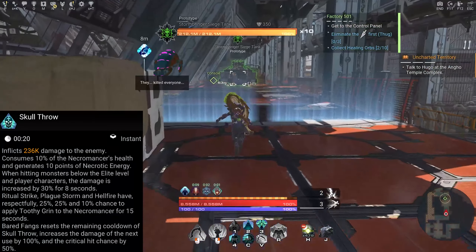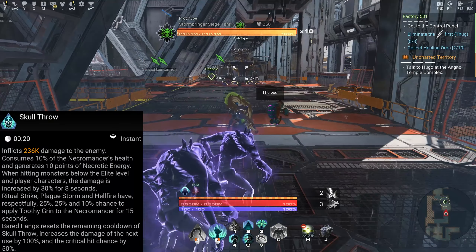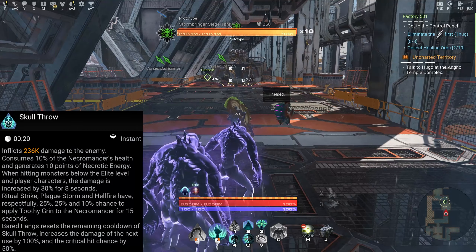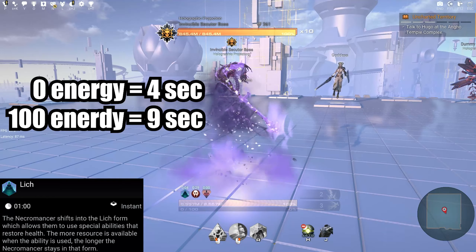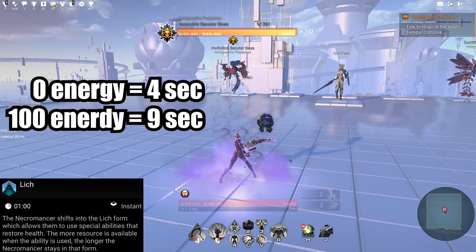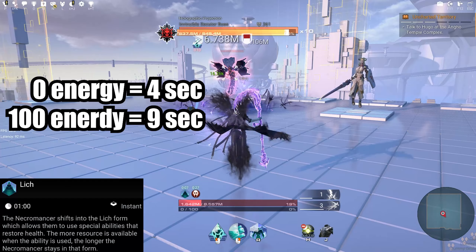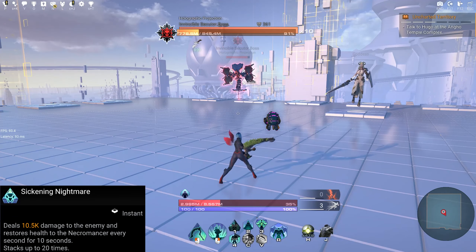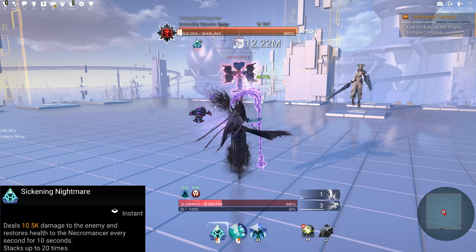Use Plague Storm again to drop the body — the damage is increased by 40 percent for every enemy killed with the ability, up to a 200 percent damage bonus. Next ability: Skull Throw — inflicts X amount of damage, consumes 10 percent of the necromancer's health, and generates 10 points of necrotic energy. When hitting monsters below elite level and player characters, damage is increased by 30 percent for eight seconds. Ritual Strike, Plague Storm, and Hellfire have 25, 25, and 10 percent chances respectively to apply Toothy Groin to the necromancer for 15 seconds.